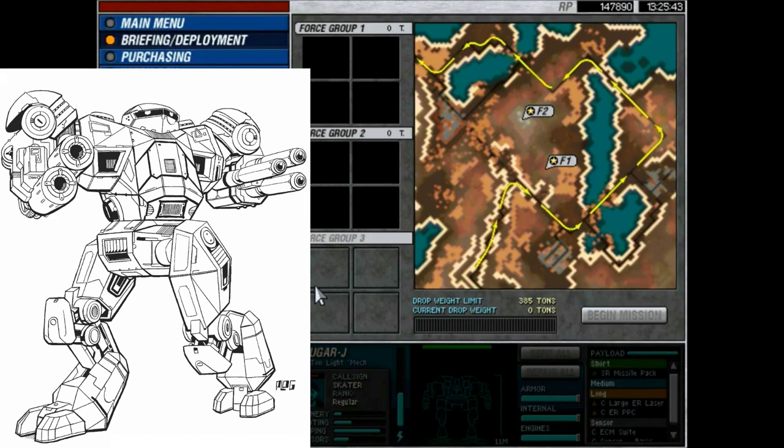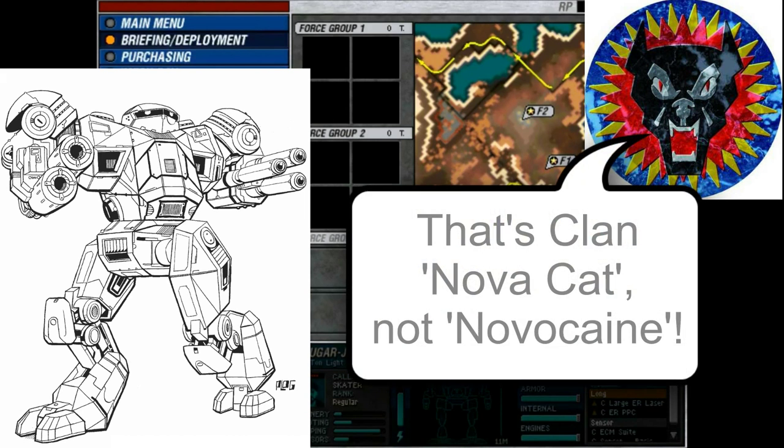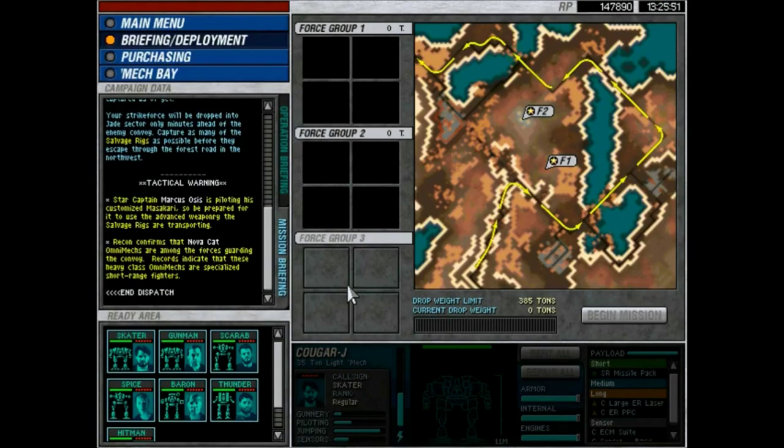So we're going to be facing the Nova Cat for the first time - developed by Clan Nova Cat, obviously. For some reason the Smoke Jaguars have some - I don't remember the canon reason why, but they do. It's got a different weapons loadout than it does in the canon, so ironically it has multiple cannons - autocannons. Get it? Cannons - autocannons. Come on, man.